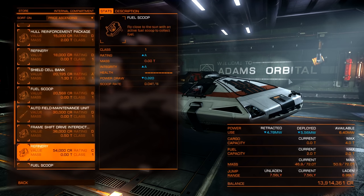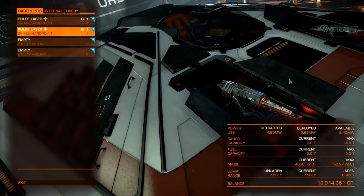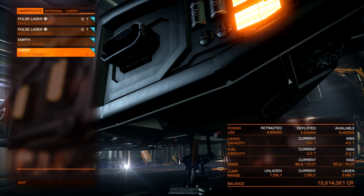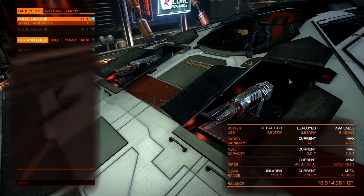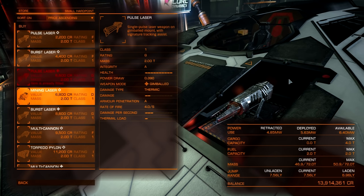Just so you know, these are all the modifications I have done to the ship — just a single modification. It is bone stock, haven't even put vinyls on it. We have the stock weapons. Before we go out, I do want to explain the basics of weapons here very quickly, because some people have had questions about this.